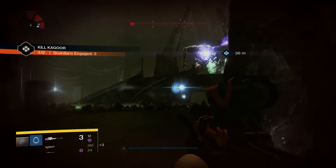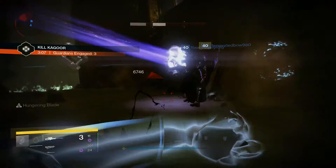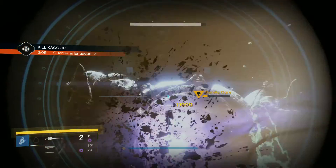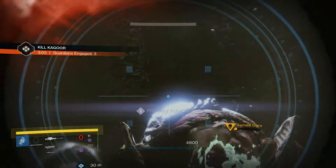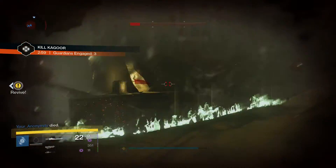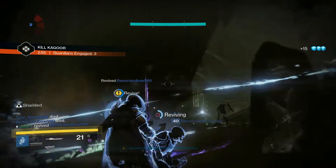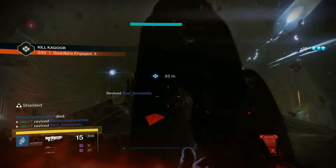Last but not least is your Court of Oryx, which this week is Kill Kogor. The way you want to kill Kogor is to take down the ogre first, then you can do damage to the wizard — that's basically it. It's simple, you can probably solo it but it's easier with people.